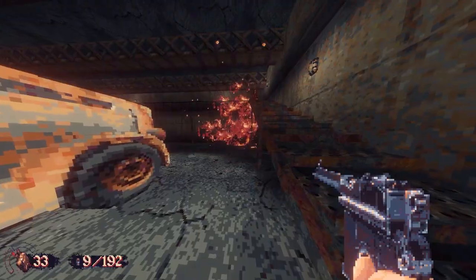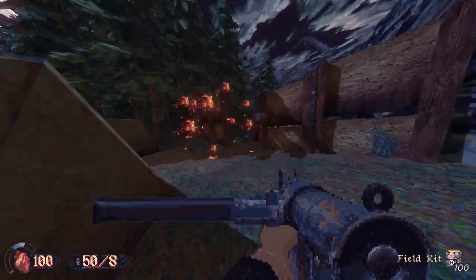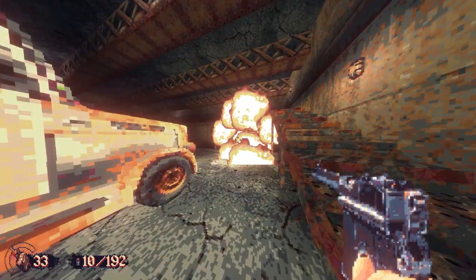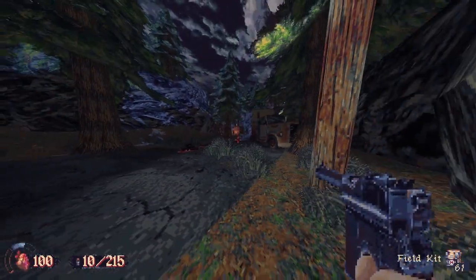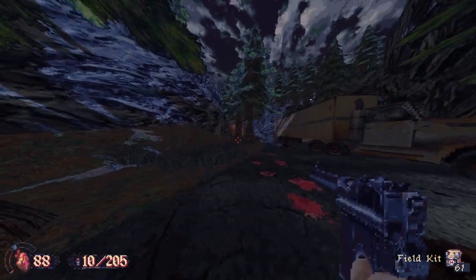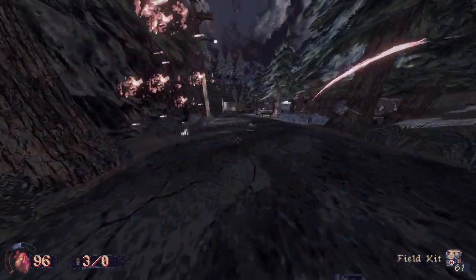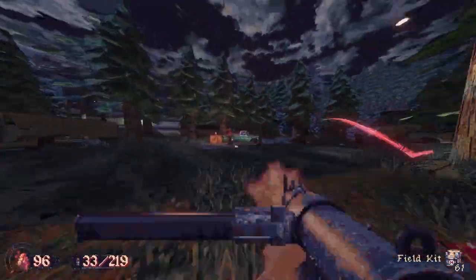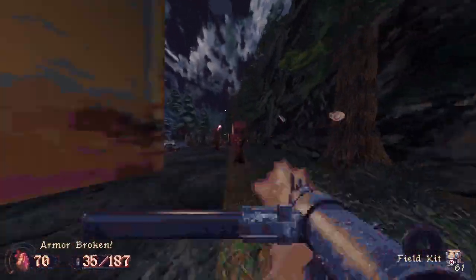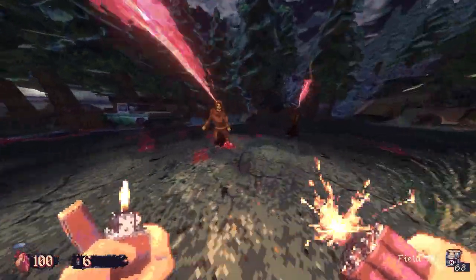Finally there are the red cultists. These guys are deadly at close range with their double-barreled shotguns, and at a distance they'll start chucking dynamite at you. On lower difficulties it's just one stick, but on harder difficulties it's a full bundle, and they are not conservative with their explosives. As long as you stick to midrange and keep an eye on where they're throwing the TNT, they're not a huge issue. You can also shoot the dynamite out of the air. Each cultist is likely to drop a health pickup on death, or ammo matching their weapon type. Pickups are more generous on lower difficulties, but frequent enough on higher difficulties that you don't feel starved for health.